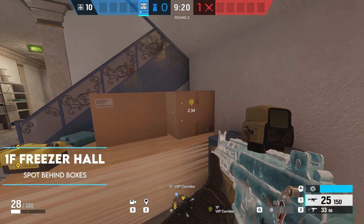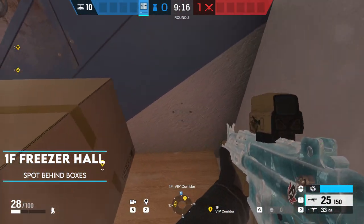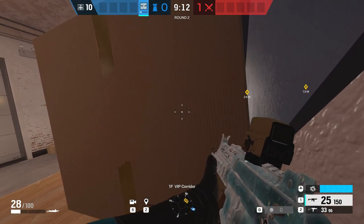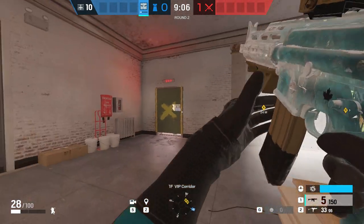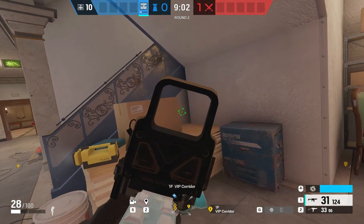This next one takes us onto Freezer Hall — a very straightforward one. By breaking the box in the corner, you'll be able to vault up and hide behind the box in front of you. People will be pushing in from that side and if they break open that garage wall, you're going to get clapped. But if you decide to take the risk, you never know — if somebody's pushing in the door, you'll get an easy pick and then you can run away.